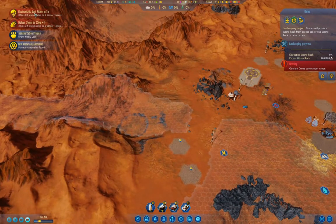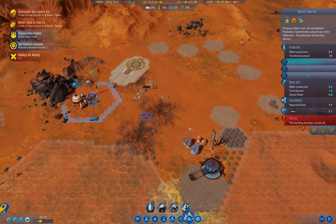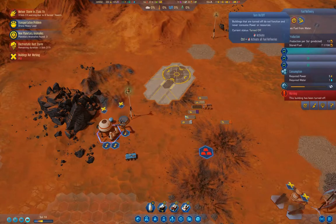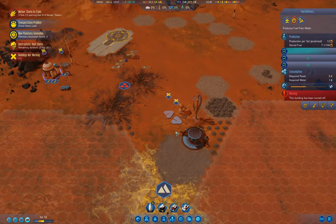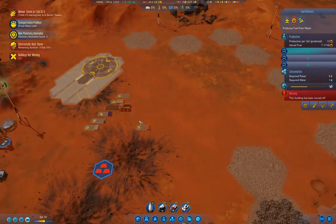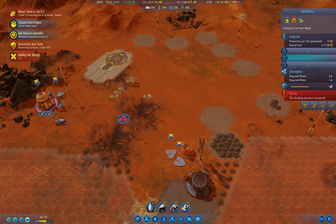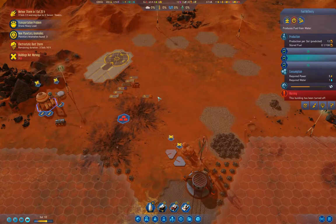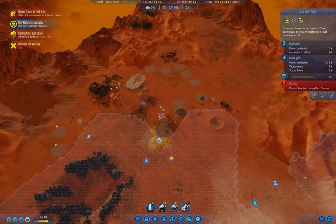The dust storm is starting up in one sol. I'm going to power that down — three sols. The thing about electrostatic dust storms is they come with lightning strikes which can disable buildings, and it can also cause fuel explosions. And fuel explosions is something that you don't actually want.